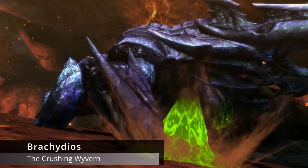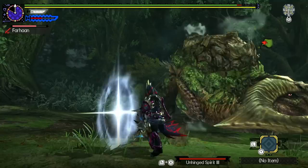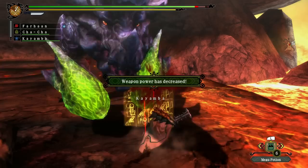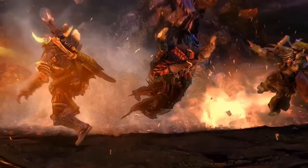Brackidios is a brute wyvern introduced in Monster Hunter 3 Ultimate. He is the flagship monster of the game and can live in harsh climates like the volcano or the tundra. Previous brute wyverns would mostly attack by charging or biting, but Brackidios is different in that he attacks with his fists. He is the first monster in the series to make use of Blast Blight, a new status ailment that would cause you to explode if you came into contact with an attack.